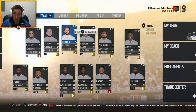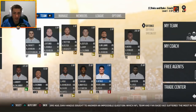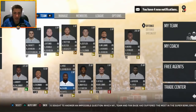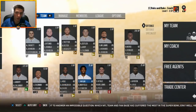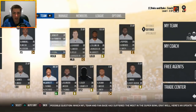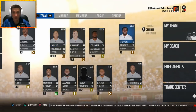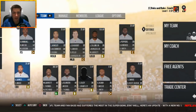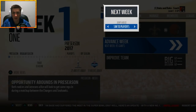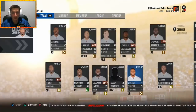We're going to roll with Tyrod Taylor as our starting quarterback for the first season and wait for Baker Mayfield to develop behind him. Carlos Hyde is going to start; Nick Chubb will be a rotational player at best. We're not really doing any more trades than what you just saw, but we'll look to improve in the draft and in free agency. Let's go ahead and simulate to the offseason.